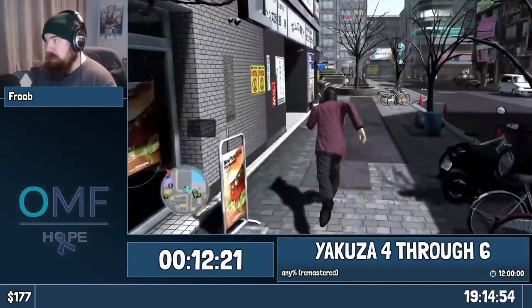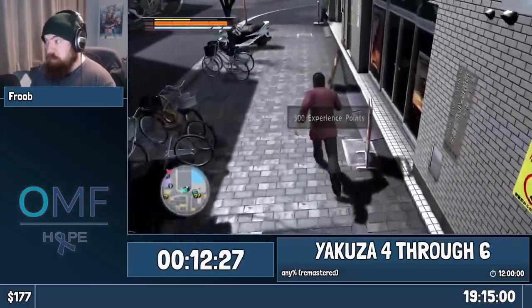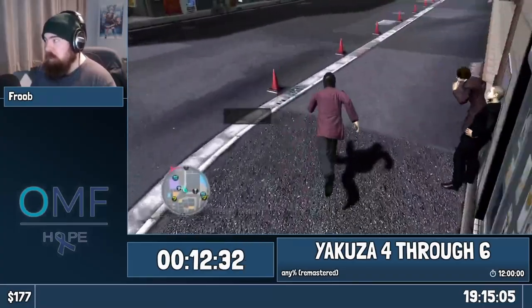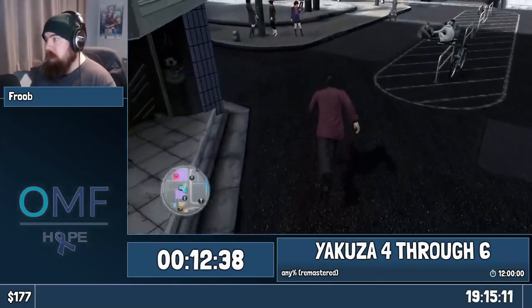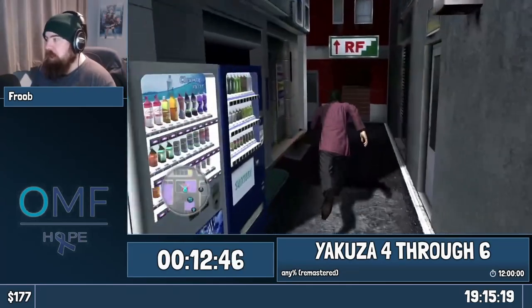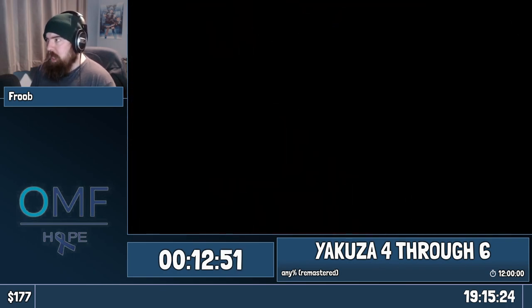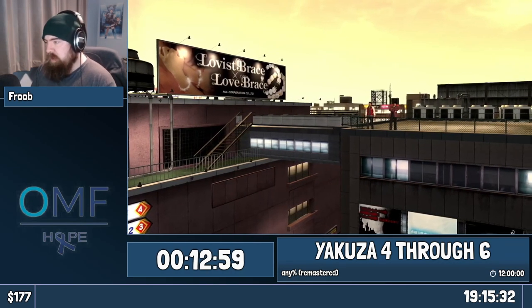In the old version of Yakuza 4's route, we spoke to this guy on the final playable character. On this route, we speak to him with the first playable character. Akiyama starts with a lot of money, which is nice — we don't need to do too much to get him enough. With this we got the coin locker key radar, which is an item that shows you where the coin locker keys are. The nice thing is it sells for something like 60,000 — it sells for a lot of money — and we're going to be using that again very soon.